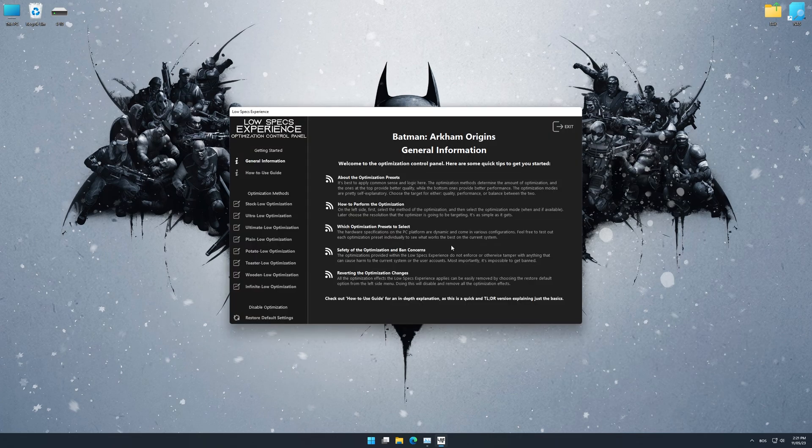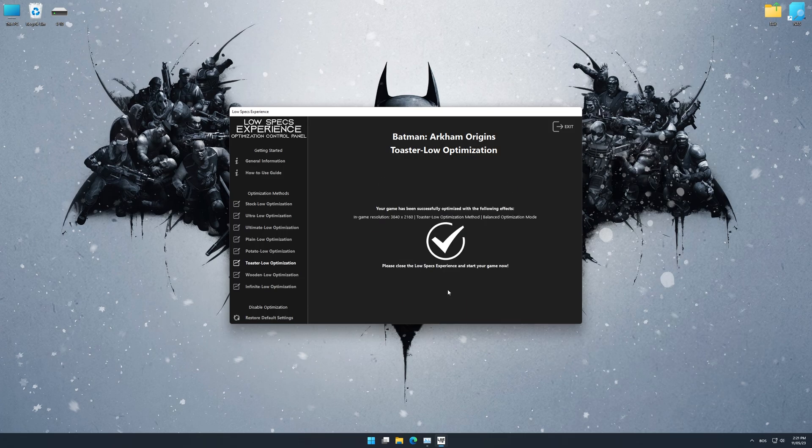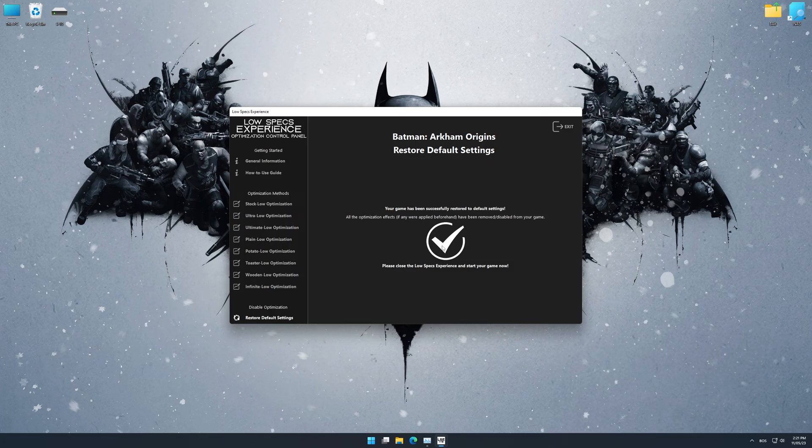When the optimization control panel loads, simply select the optimization presets and the resolution you would like to render your game at. This is something you will need to experiment on your own in order to see what works for your system the best. Once you decide which optimization presets and resolution you are going to use, press the Execute Optimization button and then start your game. Also, if you are not satisfied with what you see, you can always restore your game to default settings by choosing the Restore Default option.